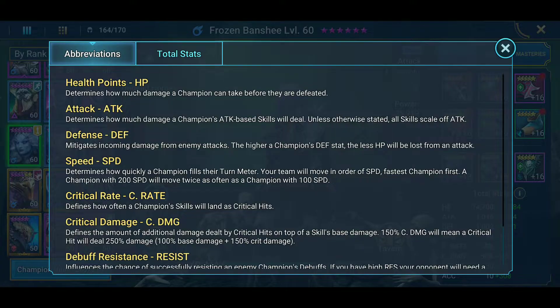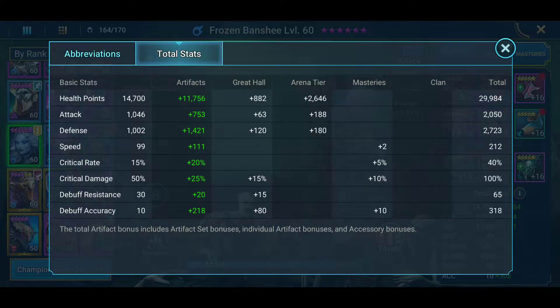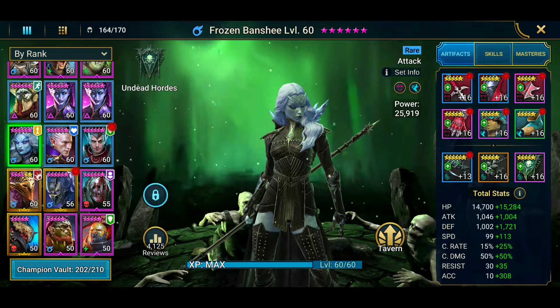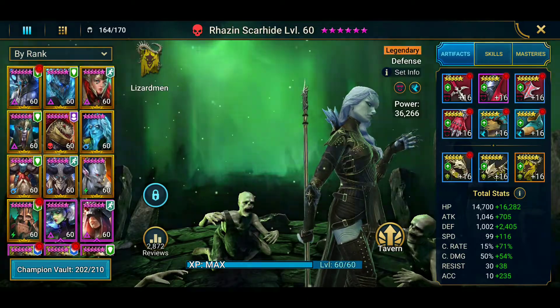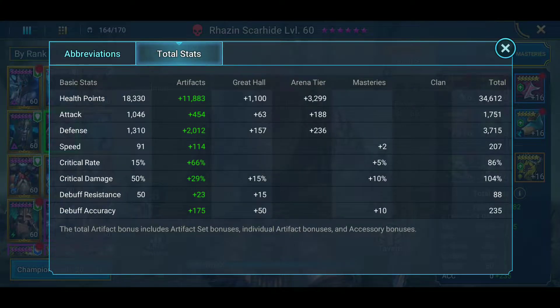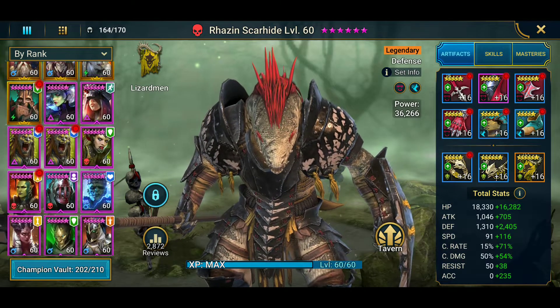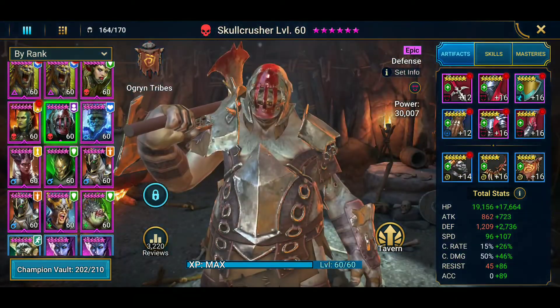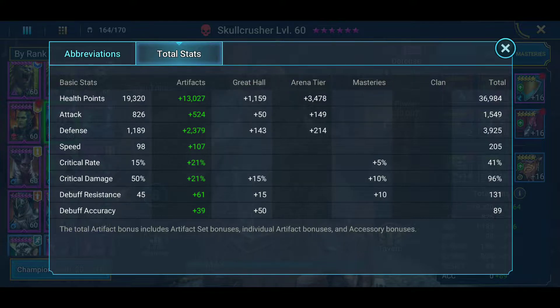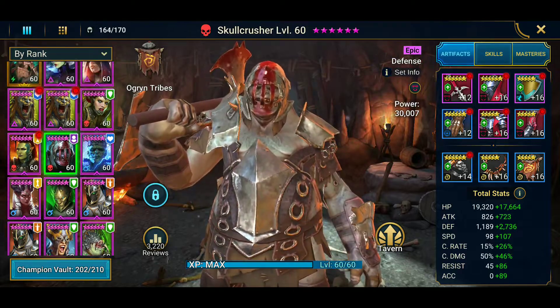Then it goes to Frozen Banshee at 212 speed. Then we've got Rosin at 207 speed, and then the Skull Crusher at 205. So your speeds are: 205, 207, 212, 246, and 248 — those are the speeds you want.